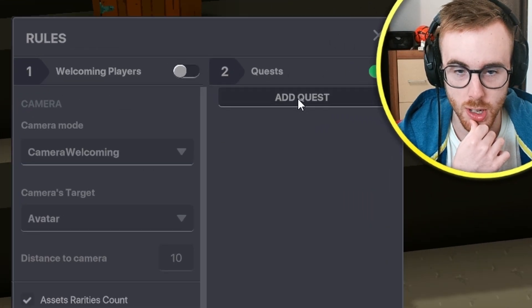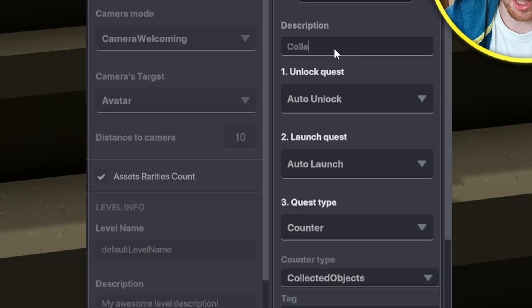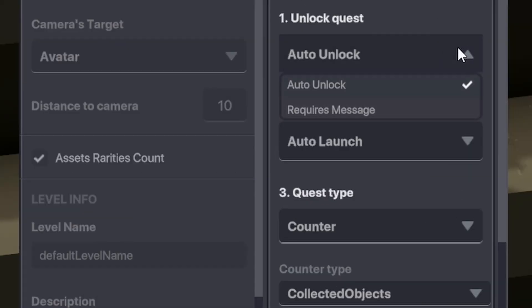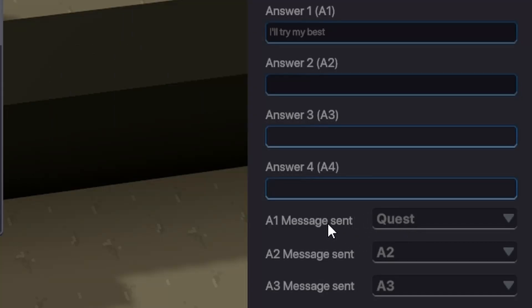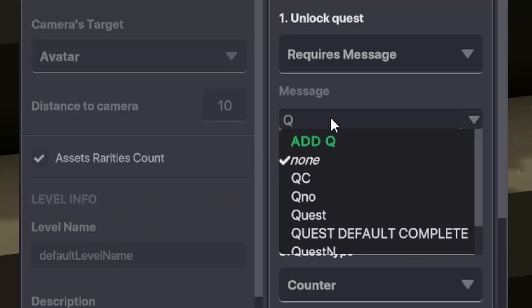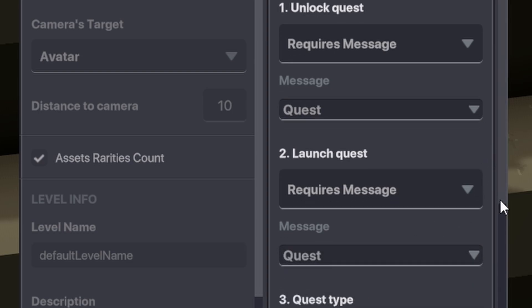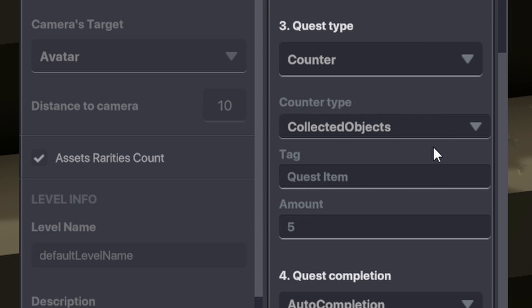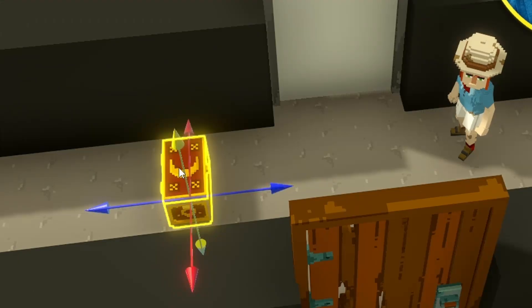We go to Rules, then Quests — add quest, rename it 'Golden Key Quest,' description: 'Collect the gold key.' Unlock quest will be unlocked by message — message: 'quest.' Launch quest will also be by message: 'quest.' Quest type will be counter, and counter type: collected objects. We need to create that object first, but we don't want it to be easy — so we make a chest spawn that object.